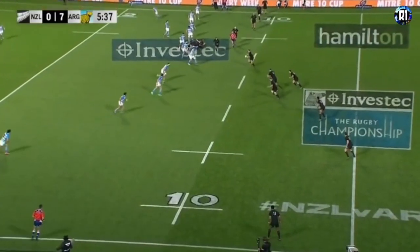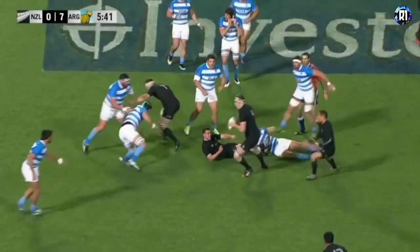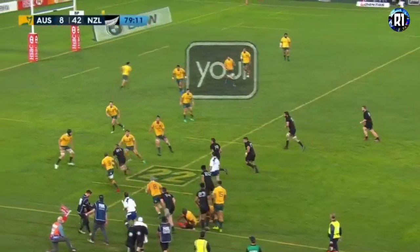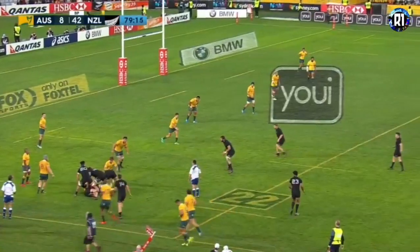The All Blacks rampaging inside the 22 — their first real chance to attack in the game. In midfield, the ball to Crotty from Retallick, gets the return offload. Moves it on. Barrett can't pick up. Adani's being played, TJ Perinara. Will the All Blacks have the final save? No — penalty from the side.